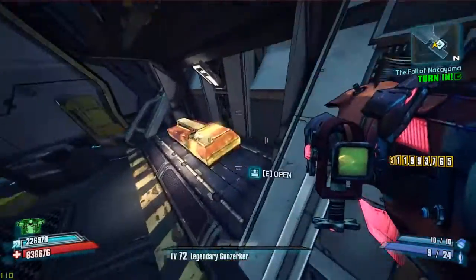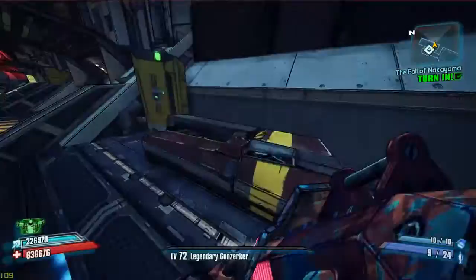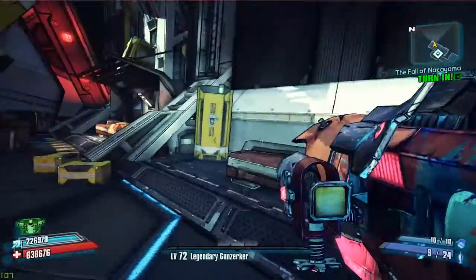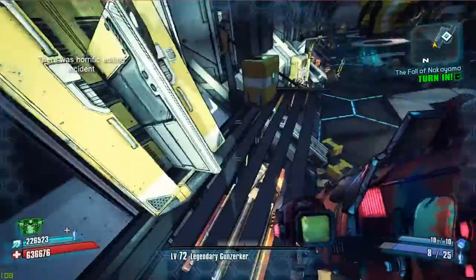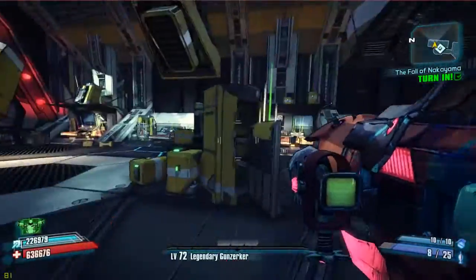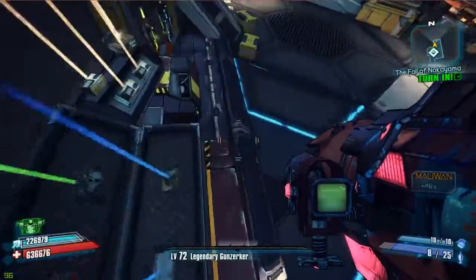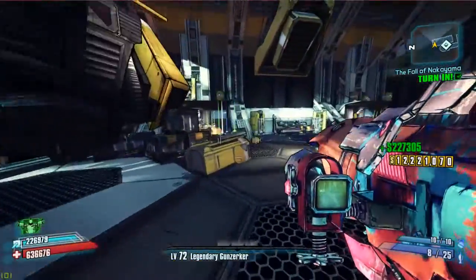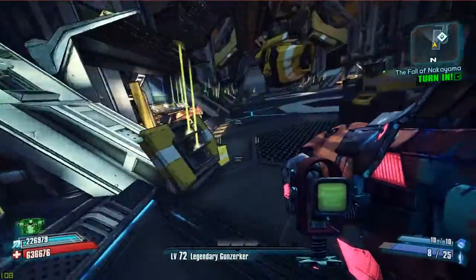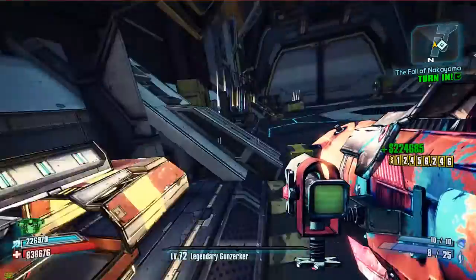We'll just continue on with the farm here and open all the chests. One that sometimes people miss is one up here. This is brilliant if you're going through Normal or TVHM, or even early UVHM, looking for some loot after completing this DLC. You can farm it a couple of times, and at those levels pretty much everything in these boxes is useful.